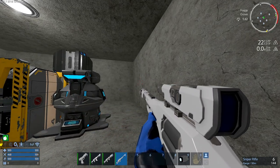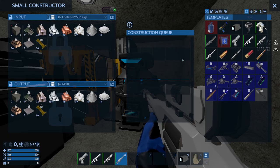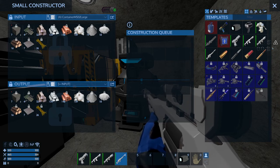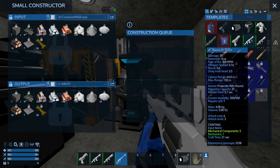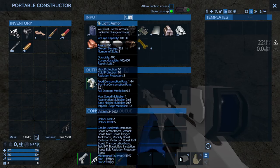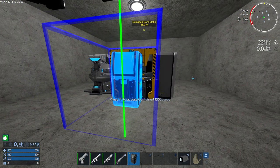You'll probably find a lot of these weapons when you're looting, so you won't have to craft most of them. But if you want to craft some, you'll see that you're gonna have to upgrade the constructor — the small constructor won't even allow you to do a tier 2 shotgun or a tier 2 sniper rifle. They're not unlocked but I can't actually do them; I'm gonna need more advanced constructors for more advanced weapons. They're done, so I'm gonna pick them up. You just place the armor locker in like anything else.